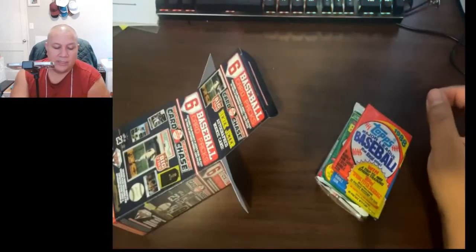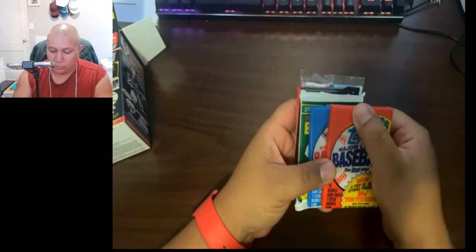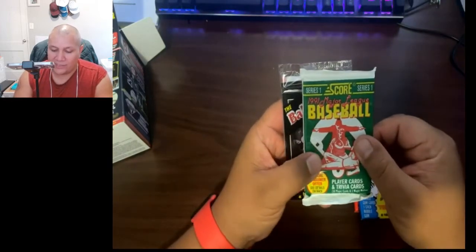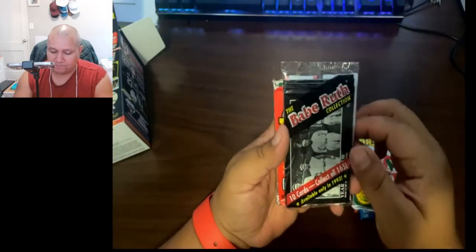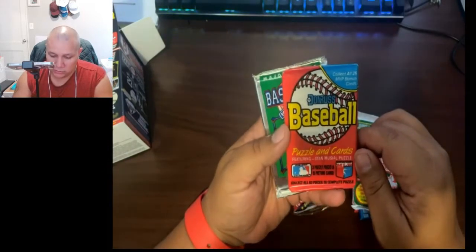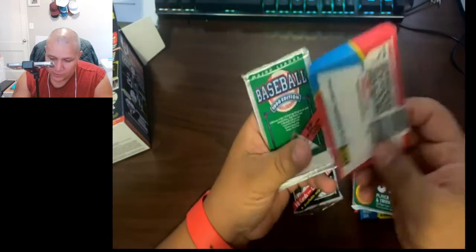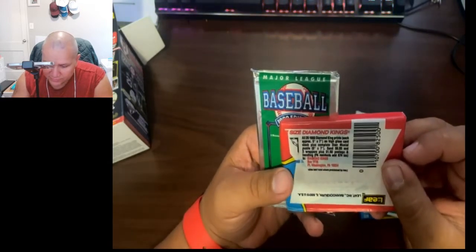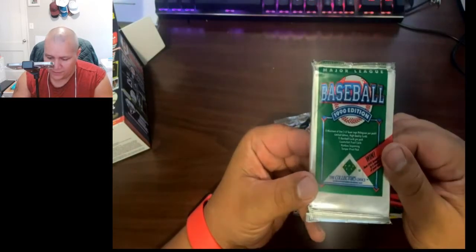In this particular box I got Topps Snack 1988 baseball — probably would stay away from eating the gum. We got '89 Topps, '91 Series One Score — '91's not a very great year. We got the Babe Ruth Collection, 1992 I guess is when that was available. We got Donruss baseball, Stan Musial, '88 Diamond Kings — I guess '88 Donruss. 1990. And this is the Collector's Choice from Upper Deck.